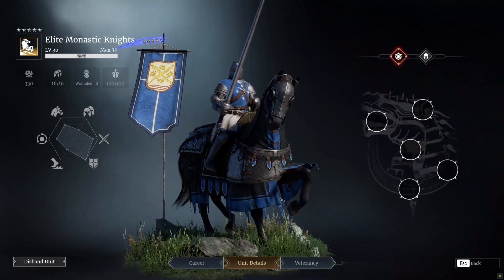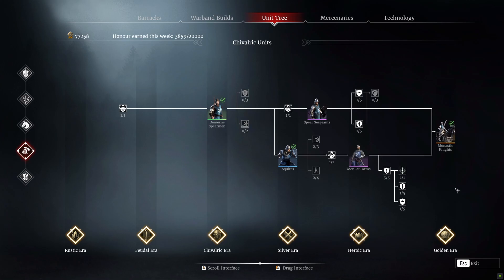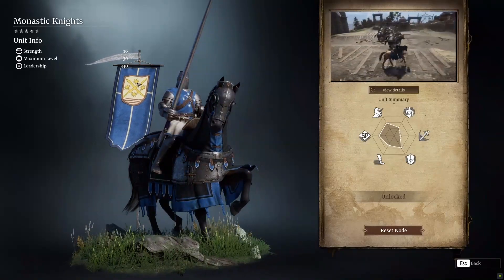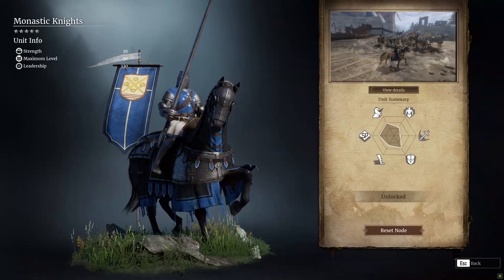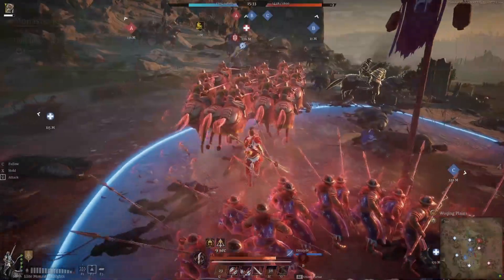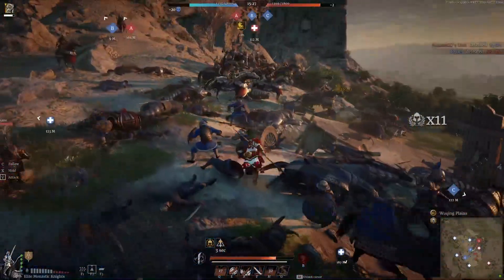Firstly, how to get the Monastic Knights: you need to get these guys with honour going down the chivalric tree. To unlock them you need to go down both paths, unlock all four units, and eventually you will get the Monastic Knights right at the end — quite a devastating unit if used properly. They come with 16 guys in the unit, the maximum level is 30, and they cost 330 leadership to take into battle. They have a very long charge, very heavy armour, resist flame, but are fairly slow — just under 8,000 health and a speed of 6.5.